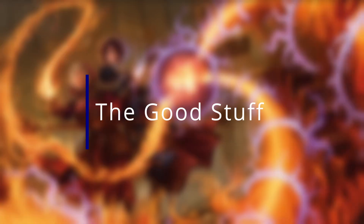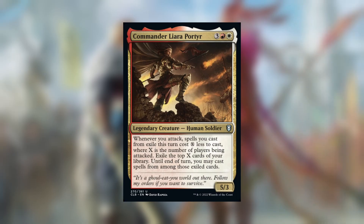First up we have Commander Liara Porter. This card synergizes well with the combat strategy already part of this deck. She's a solid source of card advantage, and with your commander on the battlefield she can double up on the card advantage with the legends that you play.